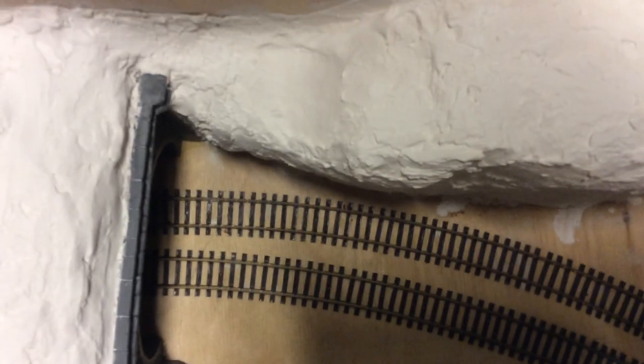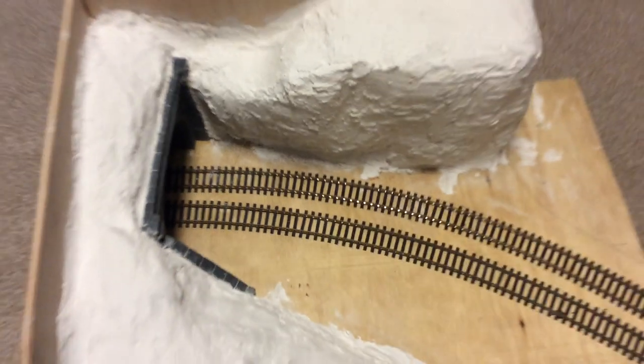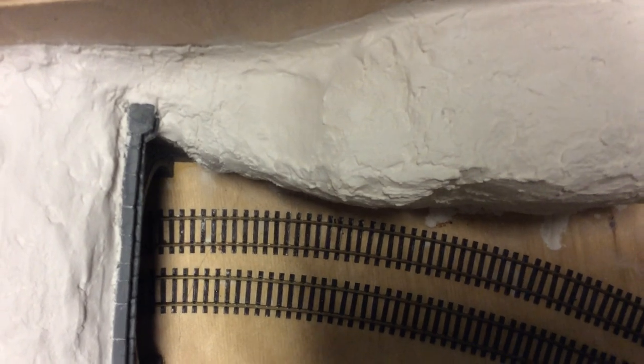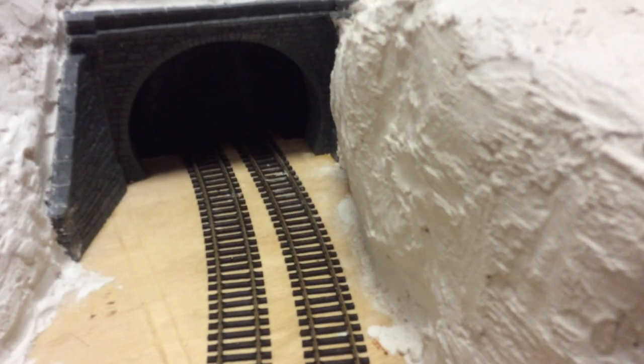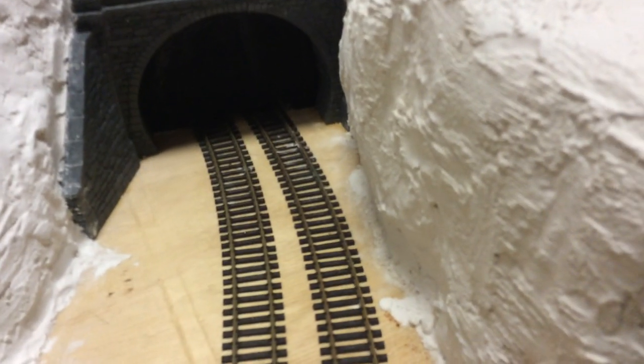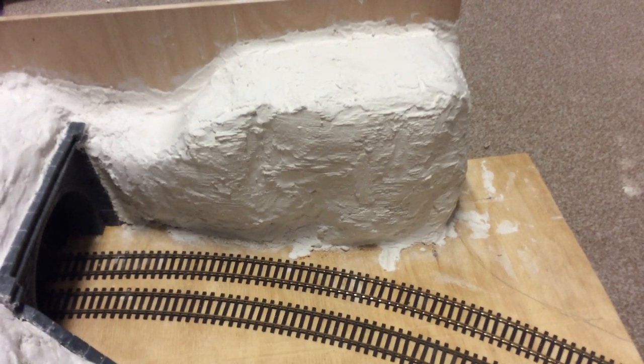The problem is, if I come up and look down on the layout — or the diorama, sorry — it's still pretty close to the track. Coming in at the side, it might just be alright to run along here. Again, tell me what you think in the comments if you've got any suggestions.